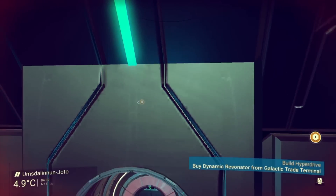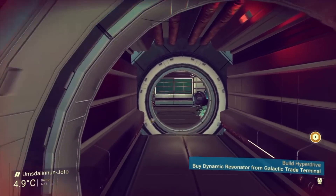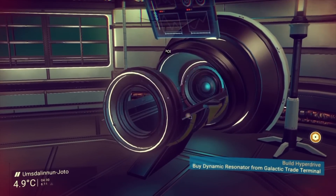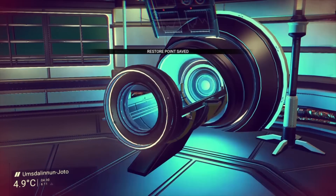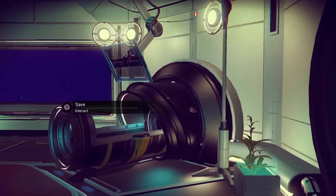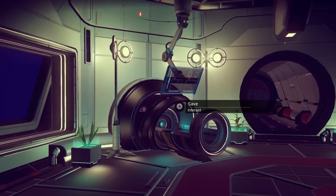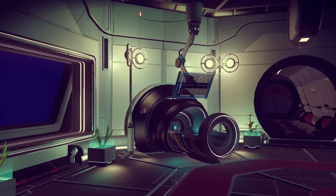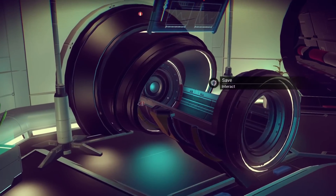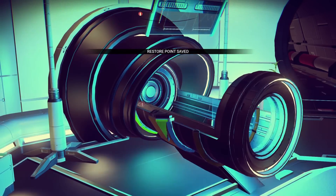All of this is leading back to 1.0's original space station interior. 1.0 space stations had something that no other version of the game had — these things. It looks like a cryo or stasis chamber, maybe like a medical pod. Regardless, these were manual save points. Similar to the ones you'd find on planets, these would save the game for you. Considering your game saves when you get out of your ship, it's pretty easy to see why these were removed, but I still wish they could have repurposed them somehow.